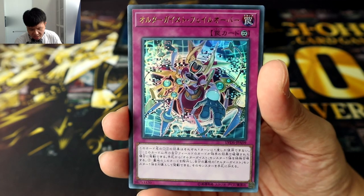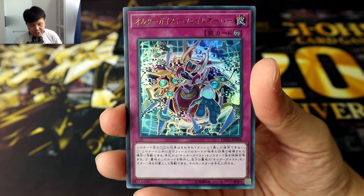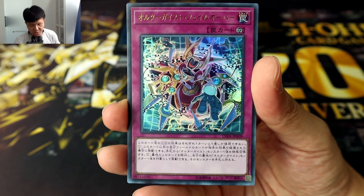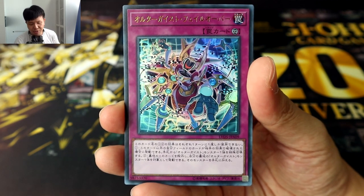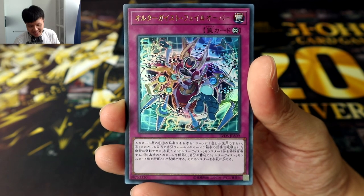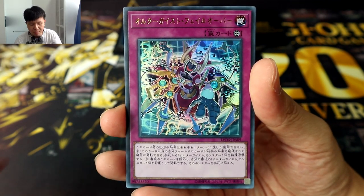Next we have Altergeist Failover, a continuous trap. If another card you control is destroyed by your opponent's card effect, you can Special Summon one Altergeist monster from your hand — basically helping to maintain your field presence and accumulate materials for Link Summon. This is a once per turn effect, so obviously you can't abuse it. You can also banish this card from your grave to recycle one Altergeist monster.